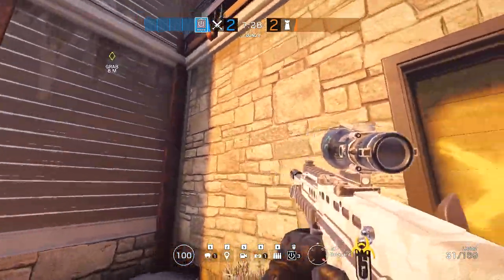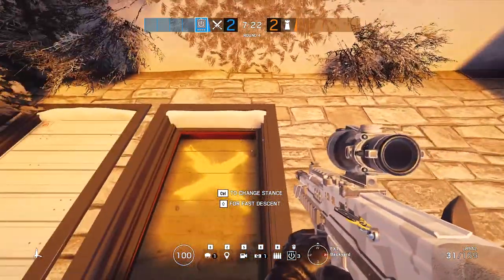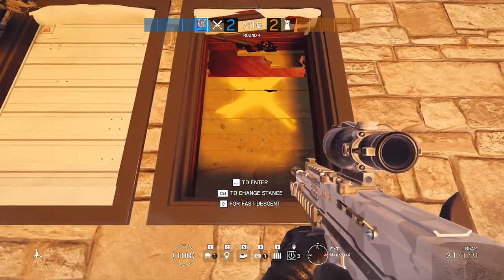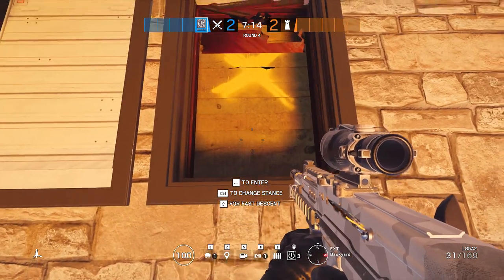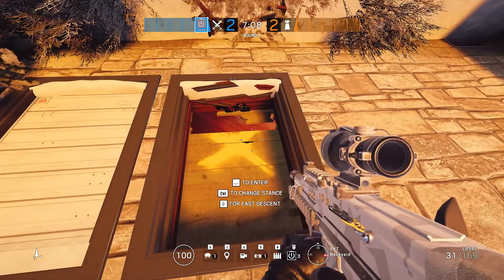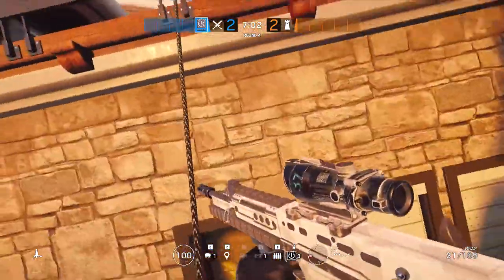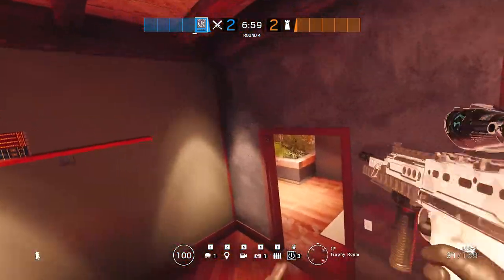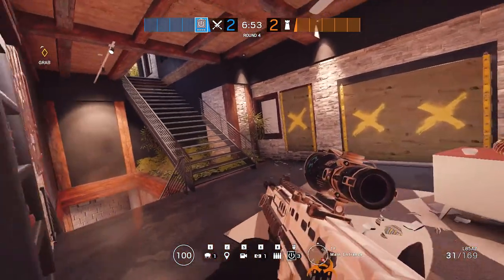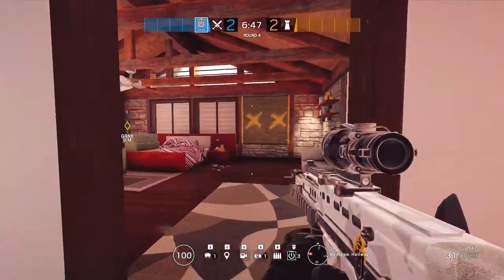For those of you who do not know, the same applies to vaulting into a double-hit barricade. You now get the prompt to enter. I would not do this at this particular window as it won't do too much, but you can breach charge entry — something very similar to what you would do with a breach charge, except you just melee it twice. The best way to prepare is to melee it twice prior to climbing up.